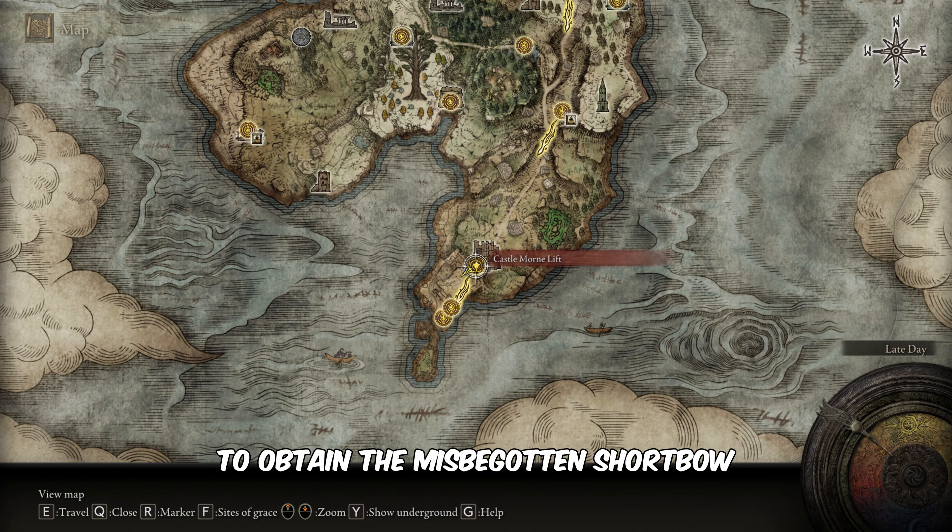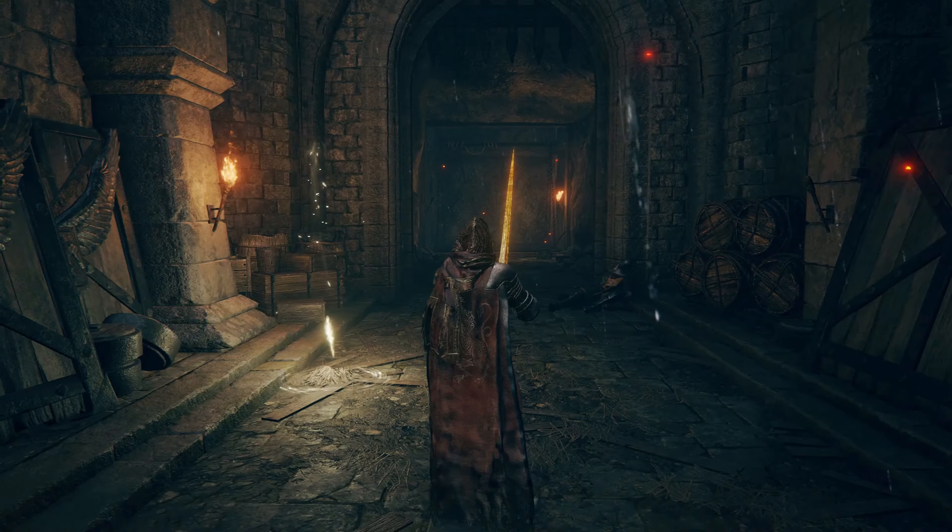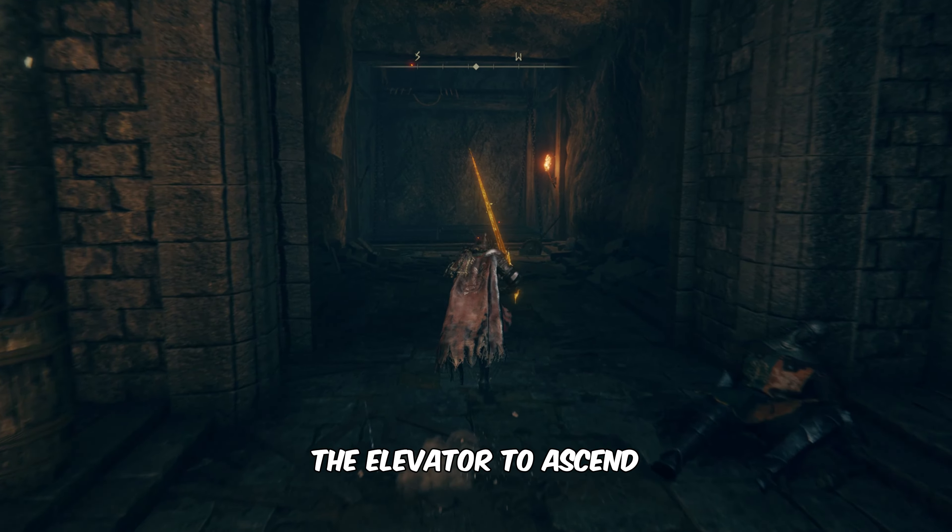To obtain the Misbegotten Shortbow, head towards the marked point on the map. Upon arrival, utilize the elevator to ascend.